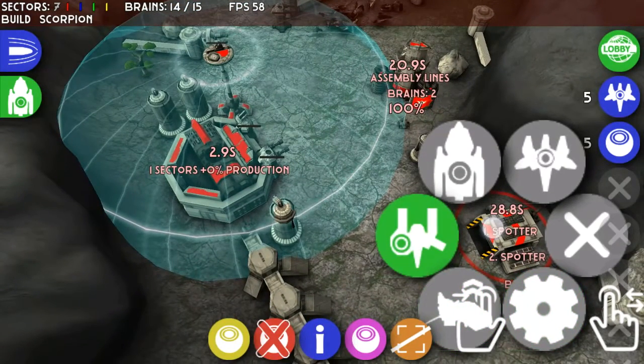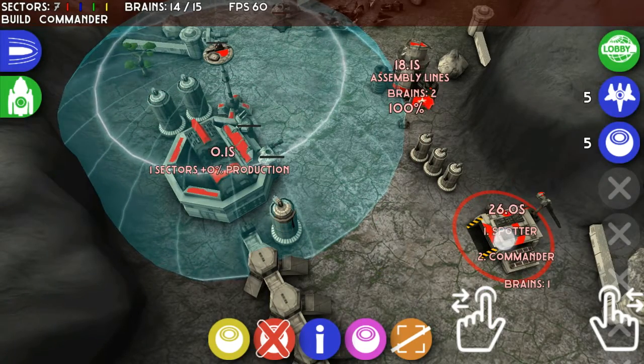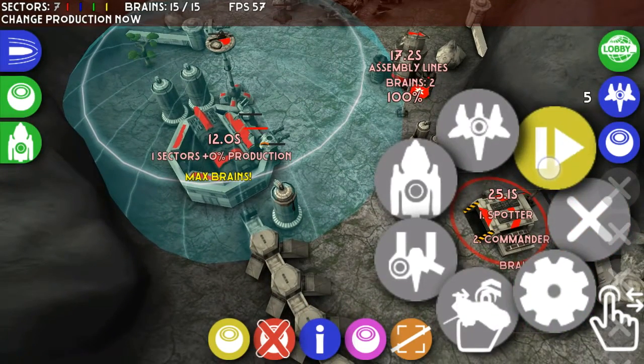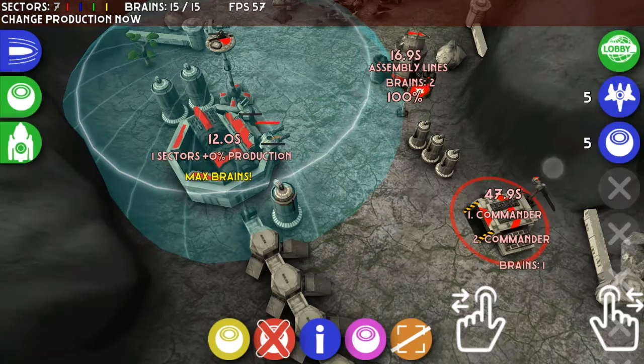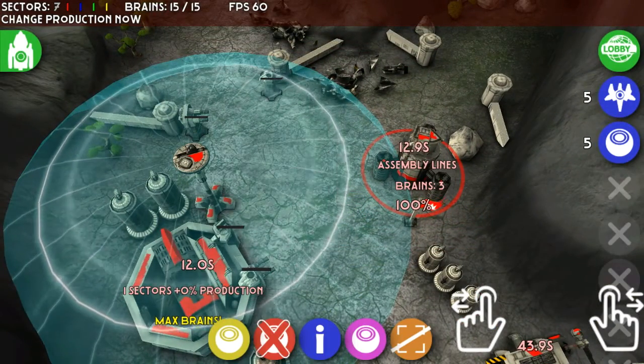This is the medium factory options that you can build. You can also force-build on there — so like now I'm building one unit but I want to build a commander, so by pressing on the icon it'll automatically change it, but it'll reset the timer as well.